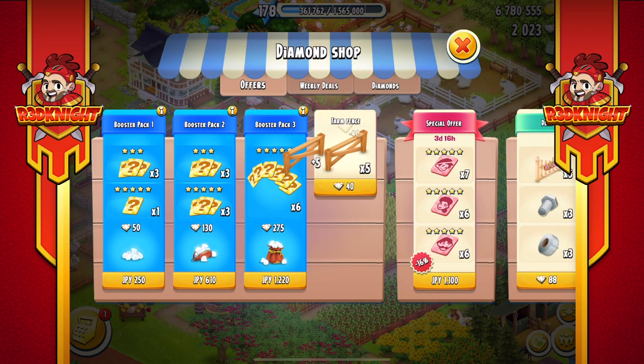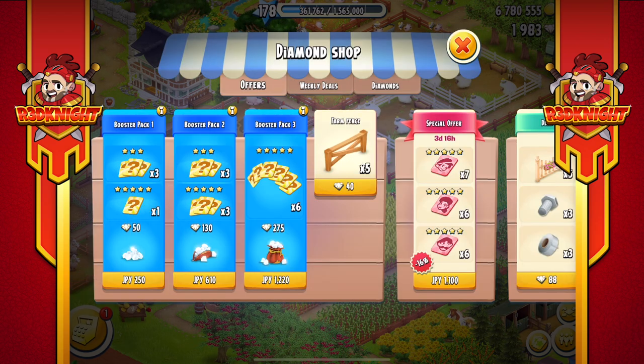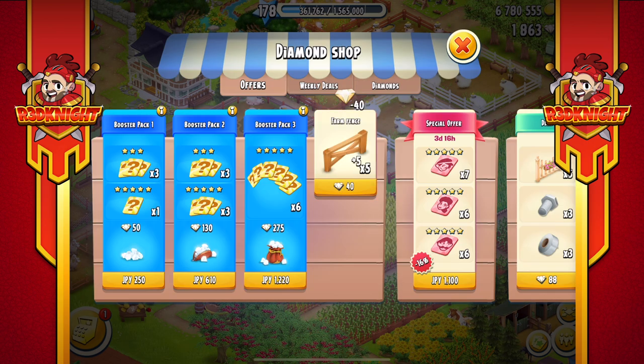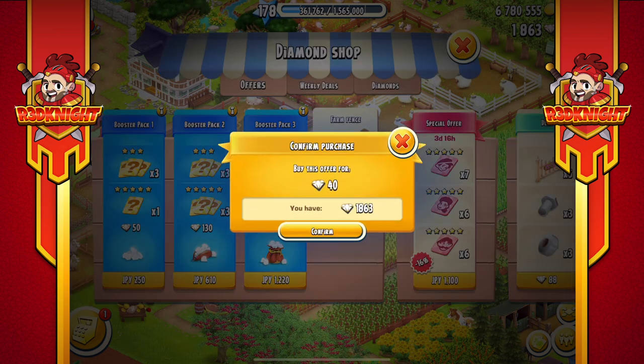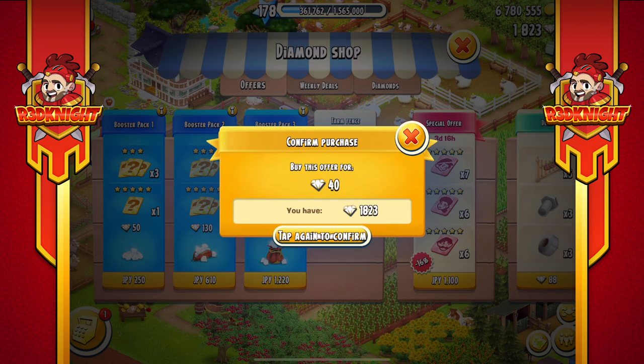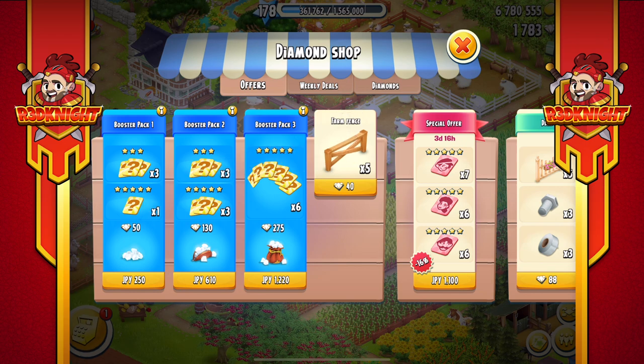I've got plenty of diamonds in my kitty and I've used code red knight to actually buy those diamonds. Now every time I click it gives me a little prompt saying 'are you sure?' — it costs me 40 diamonds and the total keeps going down and my fence count keeps going up. What I want to do is buy about a hundred of these fences while they are available, so as you can guess there's quite a lot of tapping that I need to do.